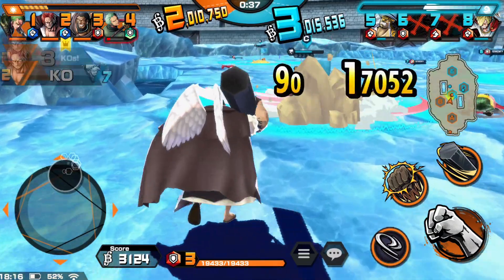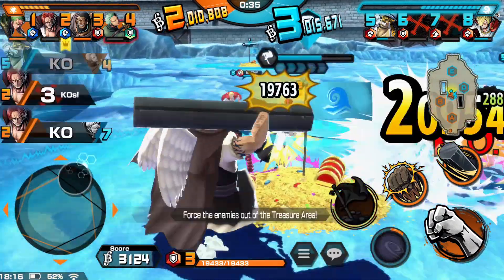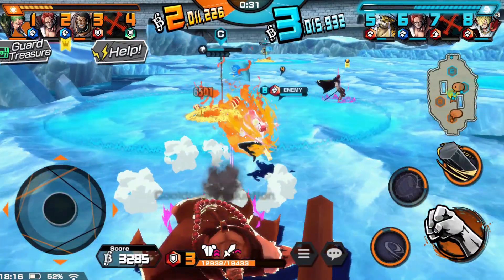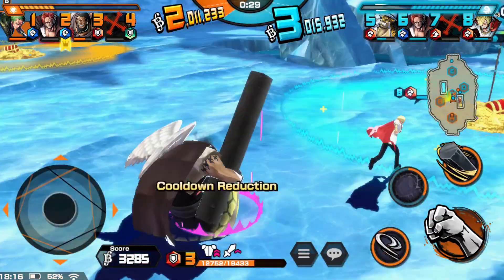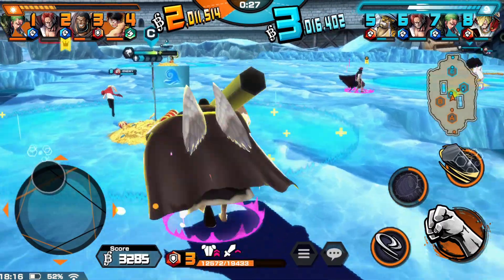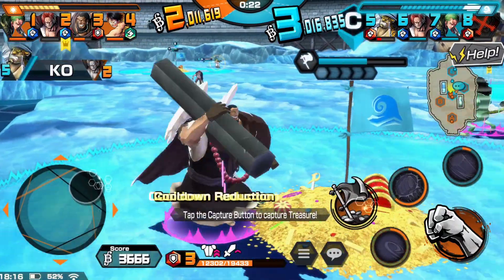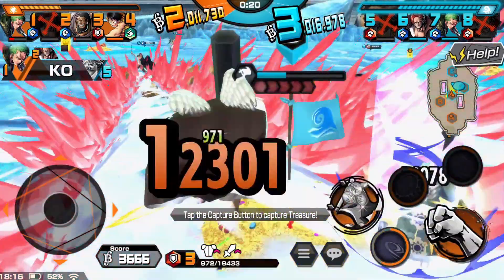We'll just punch that opponent out of the way and try to hit this Sanji — he hit us with that massive kick, which was not very nice. So we are going to hit him with the column, crushing him. This Lucci over here is running amok as usual.